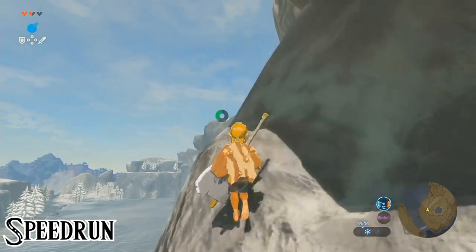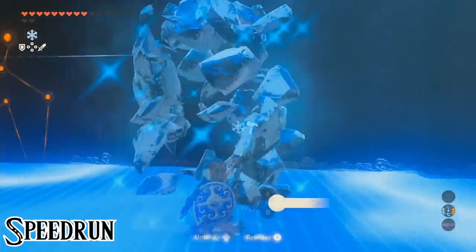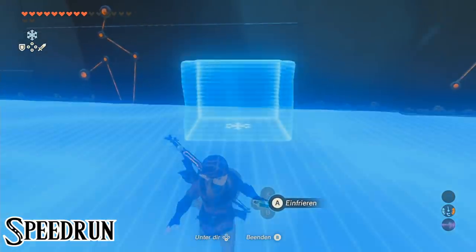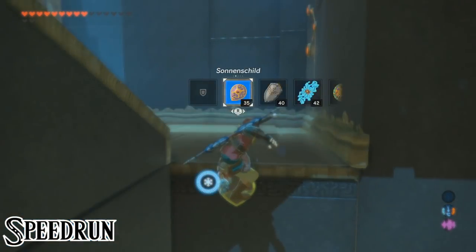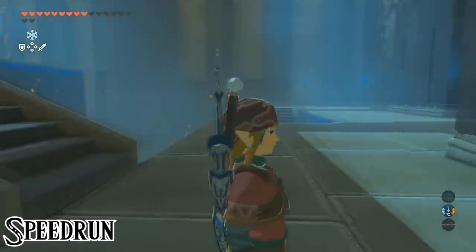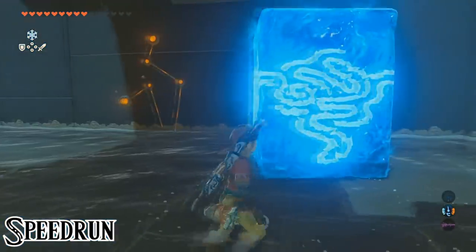After this is done, we enter the shrine. The only difference here is a neat little trick where we summon an ice block, start shield surfing on it, and jump before the block finishes forming. This gives us enough height to unequip the shield and climb up the wall, so we don't have to use the seesaw. Using the seesaw doesn't lose a whole lot of time, however.